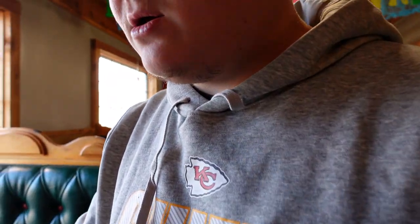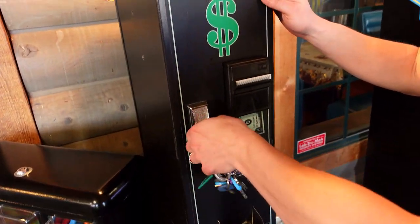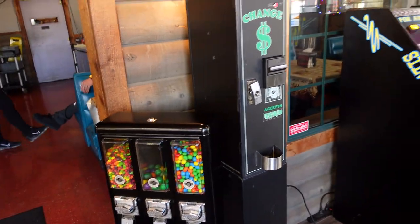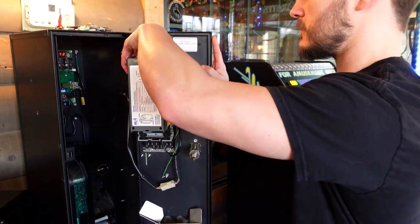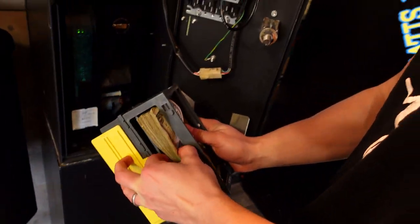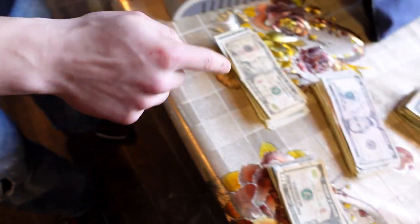Got the scale set up. Red light's on so we got to get into the changer. I really like this setup — they have a claw, pusher, a machine changer. Oh my gosh, okay, that's a lot. That's gonna take a minute to count, but that's a good problem.